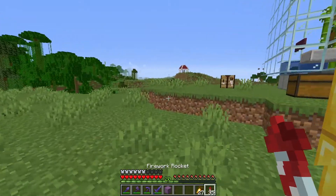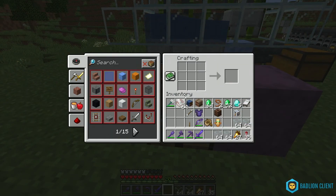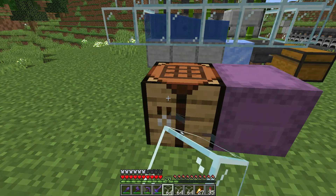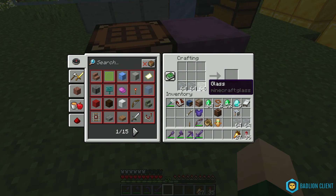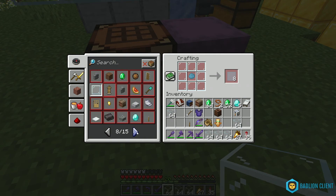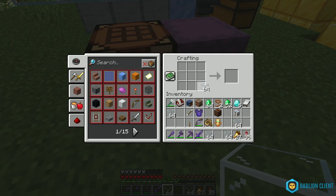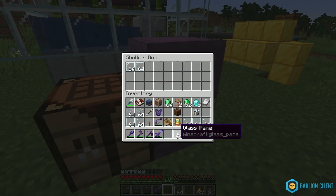That should be more than we need. Let me just convert this right now. Glass panes are made like a trapdoor pattern. Yeah, that's more than enough.